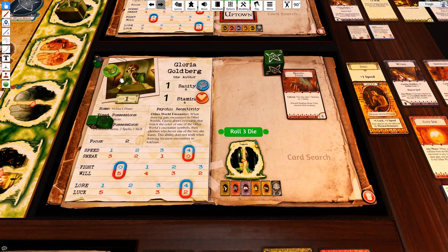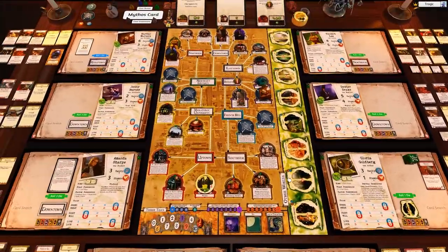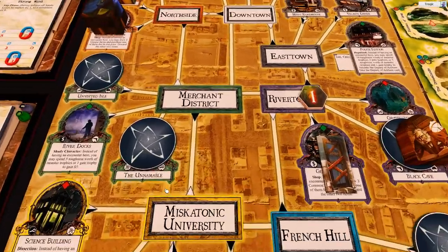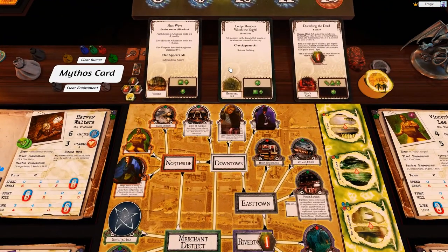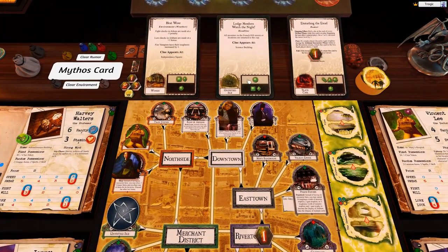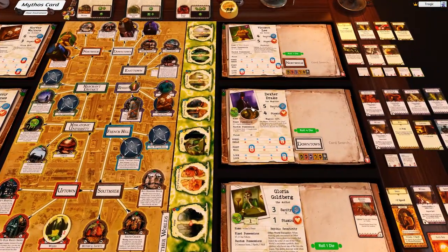Don't worry — we had a clue and a re-roll with Mandy, so I was pretty certain we were going to pass. Bam! Now let's draw the next mythos. Unvisited Isle, which has an Elder Sign, so nothing happens. Circles and everything moves, but there are no monsters — we've killed all the monsters yet again. Clue appears at the science building and all monsters in the French Hill streets are returned to the cup. There are no monsters, so that's the end of that. Easy!